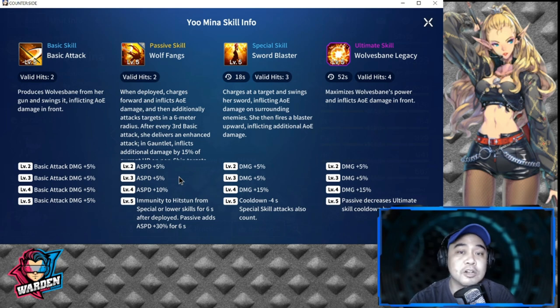Her special skill is Sword Blaster, with an 18-second cooldown and three valid hits. She charges at a target, swings her sword inflicting AOE damage on surrounding enemies, then fires a blaster upward inflicting additional AOE damage. Levels one through four add up to plus 25% damage, and level five reduces the cooldown by 4 seconds. Note that the special skill attack also counts toward her passive.